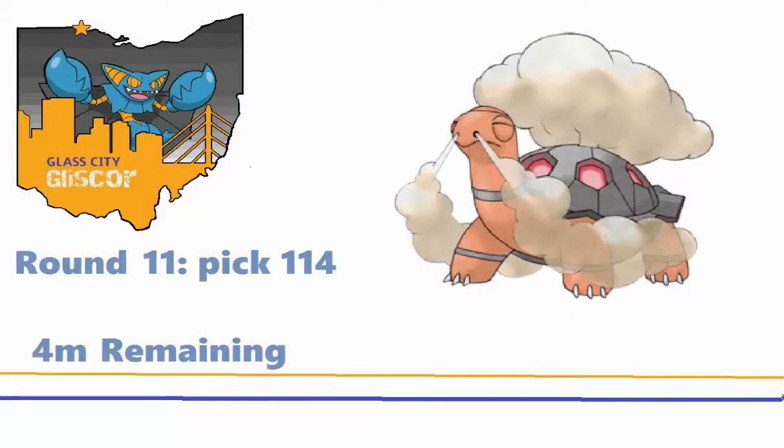Round 10, I picked Regigigas. We all know Regigigas has a terrible ability and that nobody uses it because of that. But when I first started looking through the list and saw Regigigas at 2 mil, I thought maybe I can find a way to make it work — maybe I can be the guy that uses Regigigas and is successful. Maybe he doesn't even show up, maybe I drop him. But I think if I get the opportunity and bring Regigigas, hopefully it works out. Everybody finished off their team at round 10, but I went the extra mile and filled the last roster spot.